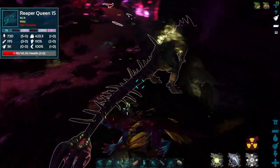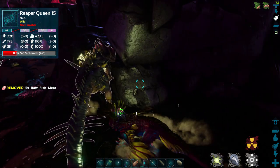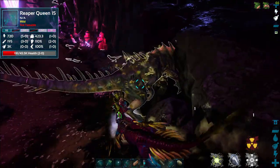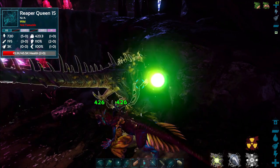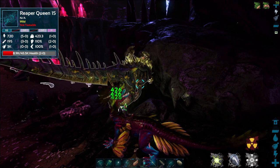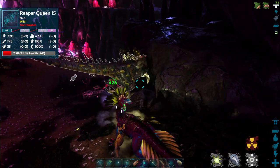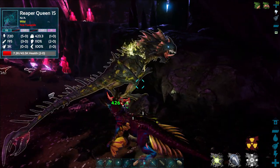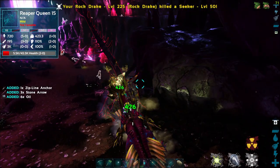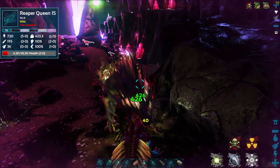I'm going to make sure my rock drake is on passive so it doesn't attack the reaper once she's low. When they get to that point they put their tail up, do a little roar, then shoot the tail forward and stab you — that's how the impregnation works. I may be doing something wrong. I need to get this thing below a thousand health. My hits are doing 426 now since I leveled up.